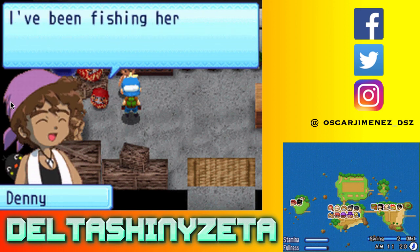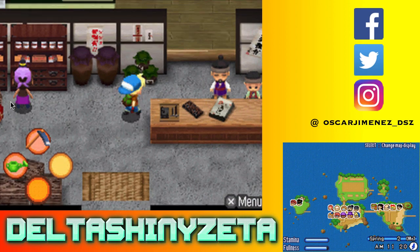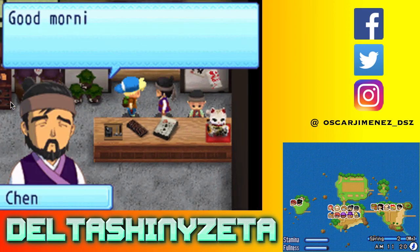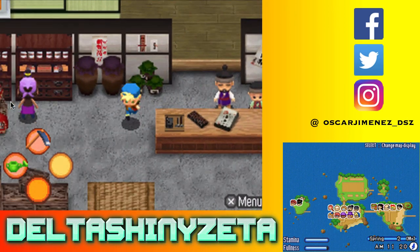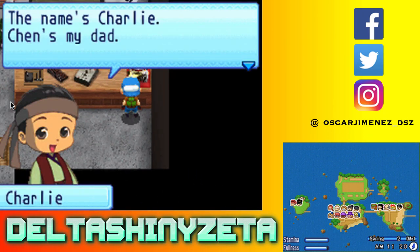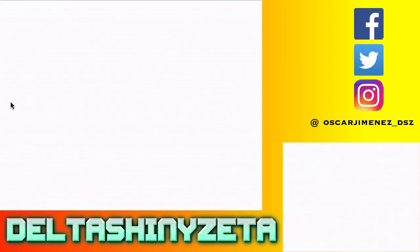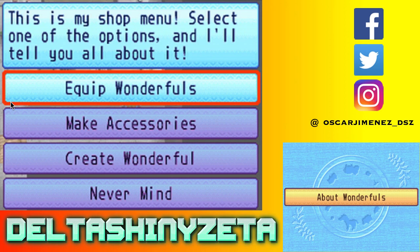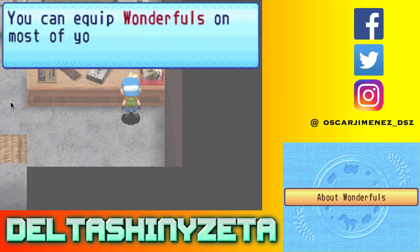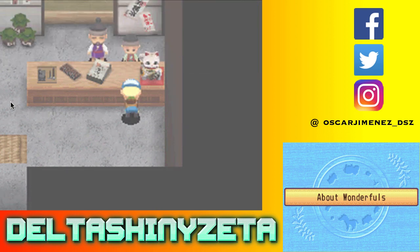Oh hey there, I'm Denny - a fisherman. I've been fishing here a long time, so if you have any questions let me know. Name's Charlie - Chen's my dad. Talk to me when you want to equip a wonderful to a tool or make accessories. I can't right now. Select one of the options and I'll tell you all about it. You can equip wonderfuls on most of your tools to upgrade their abilities - they're those round colored orbs.